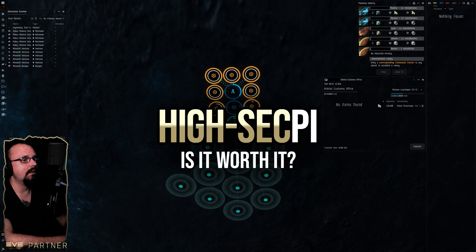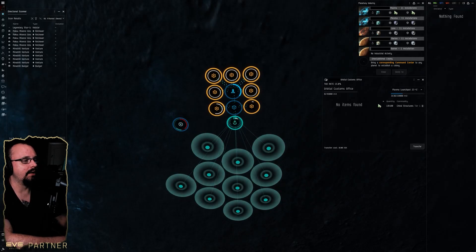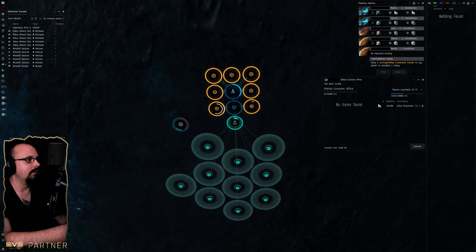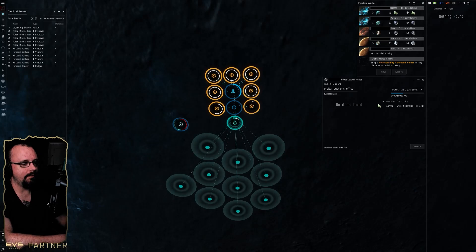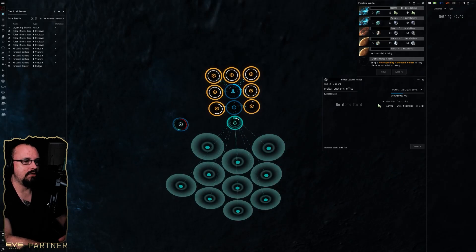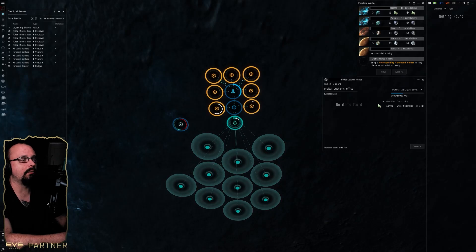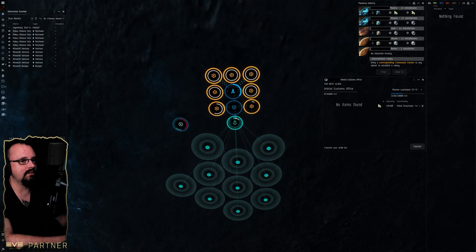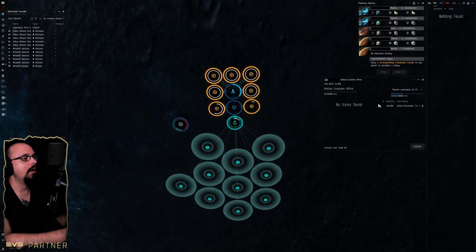As someone who's done massive amounts of scaled PI in null-sec and is used to the actual production you can expect in those regions, coming to do PI in high-sec is very rough. The first thing you have to worry about is the density of materials on planets, which is extremely low. In null-sec a single resource could be in the 40 to 70 percent range, but in high-sec you're on the extreme low end — as low as four or eight percent.